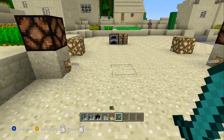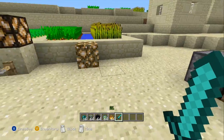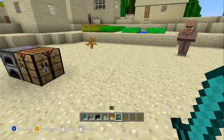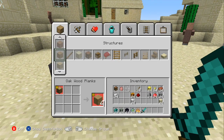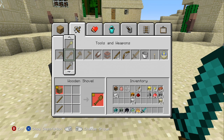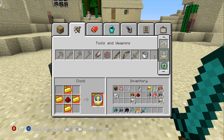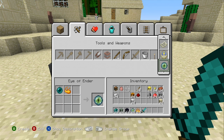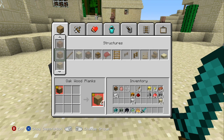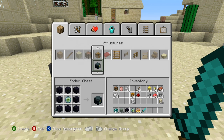Ender chests are pretty much like a chest that you can take with you anywhere you go. To create an ender chest, you're going to need an eye of ender first. For an eye of ender, go down to tools and weapons - you'll need an ender pearl and blaze powder. To get blaze powder you need a blaze rod, and to get blaze rods you have to kill blazes. You'll also need eight obsidian blocks.